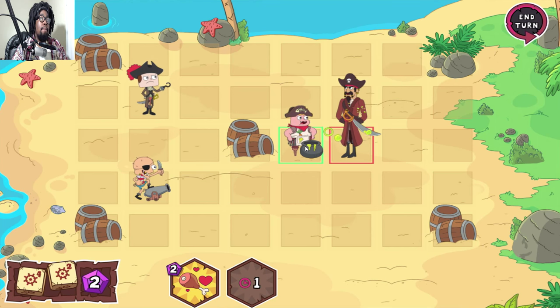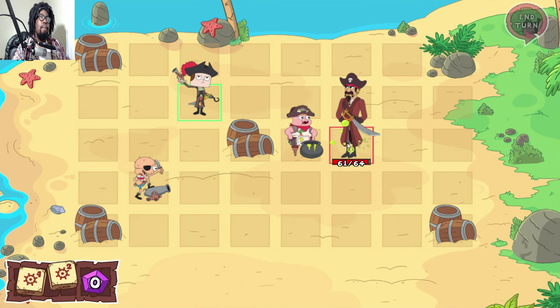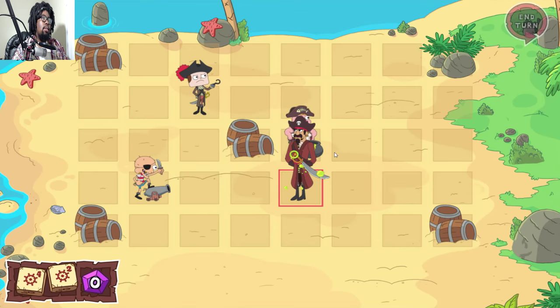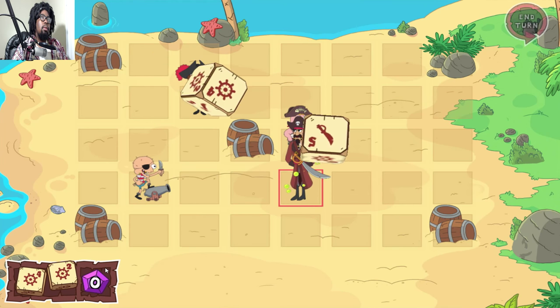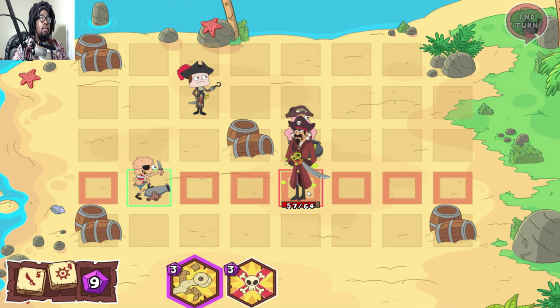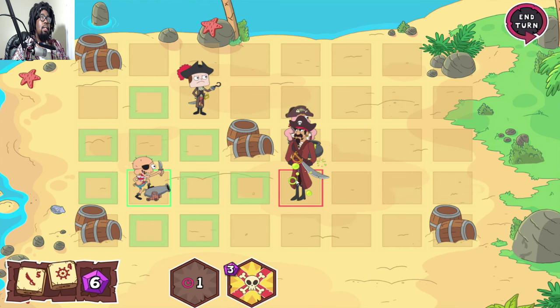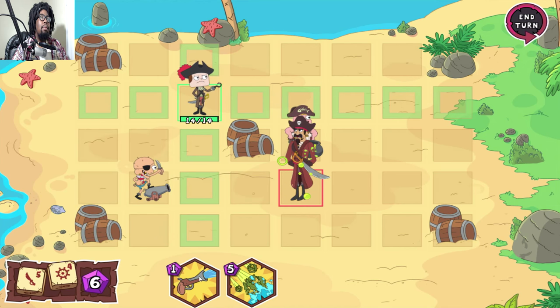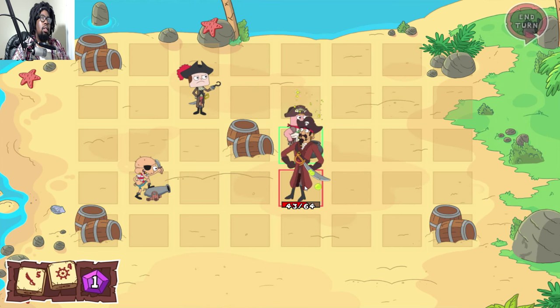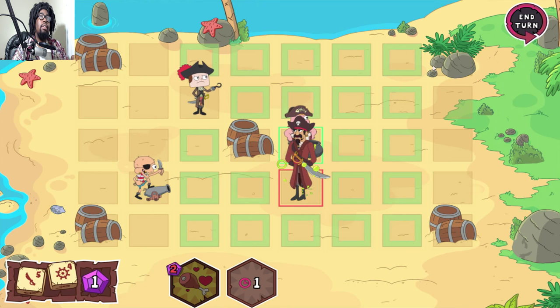I was not expecting that at all. Well at least he can heal six per turn - so as long as we keep him poisoned. How much damage is he gonna do? Four - okay, it's not too bad. This shouldn't be too tough. Nine. Eight damage - holy crap! I don't know why. There, should be fine - we'll poison him again just in case.